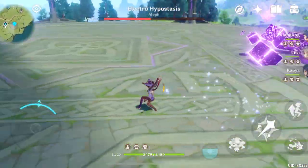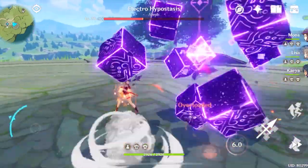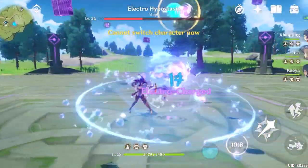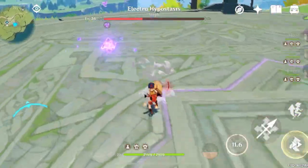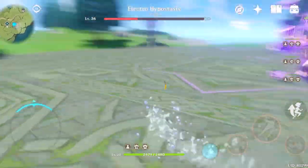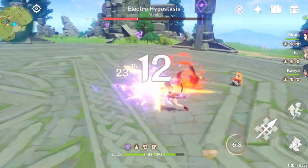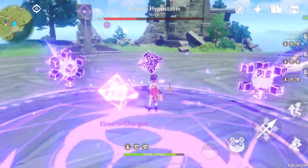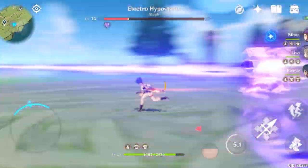So you need to dodge. My main goal, obviously, is to kill the boss. But for the party, this Fire Damager character should stay alive. Or if possible, all of the characters should stay alive. The advantage of having Mona in this party is that her sprint is very good for dodging. Shark on land!